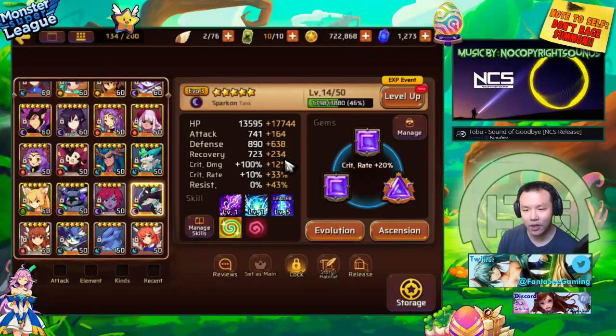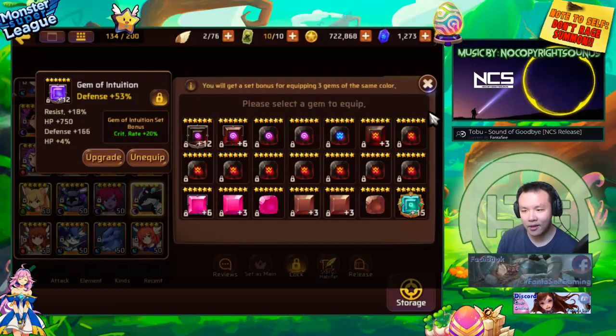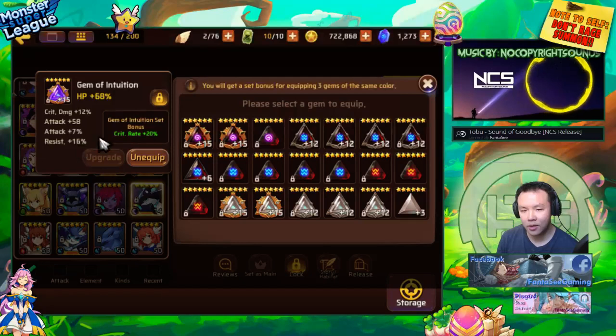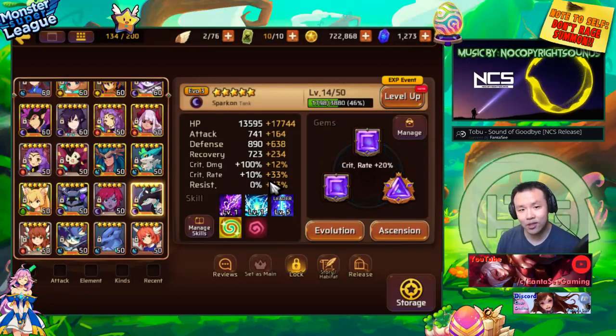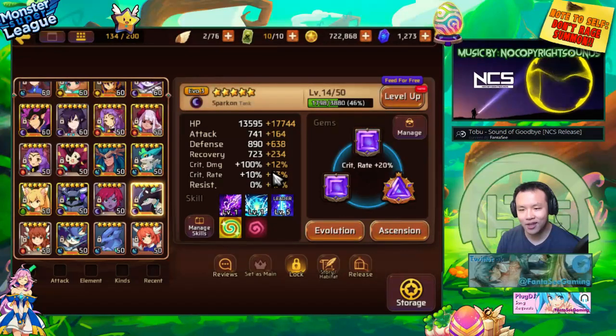Didn't really do much. I didn't do much with my Spark. I kind of gemmed him up with an okay set. It has 43% resist — not exactly the best. It's an intuition set on HP, defense, and HP. It's not too bad. I think this one has like 16% resist, this one has 18% resist, and this one only has 9%. That's actually kind of sad. But I am able to complete the intuition set, meaning I get the bonus crit. And this one actually does also have a 12.5% crit, boosting his crit to like 40-something percent.